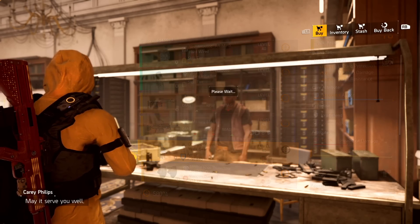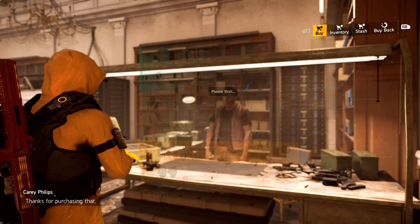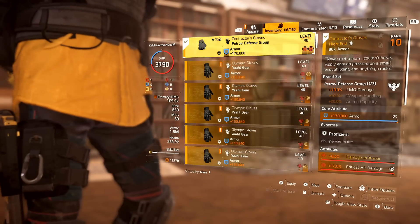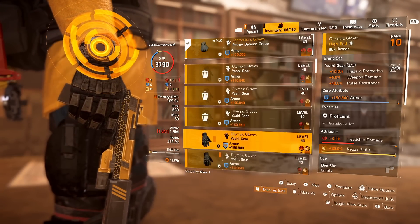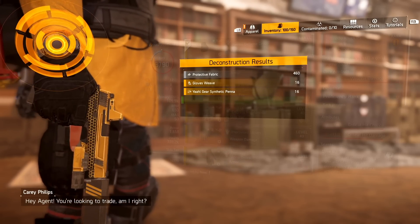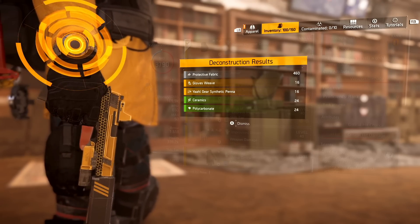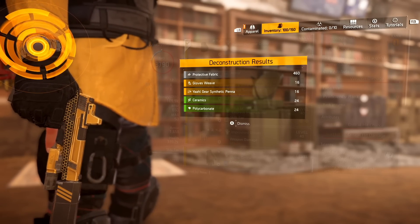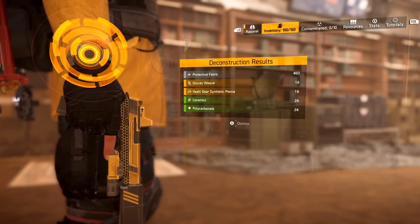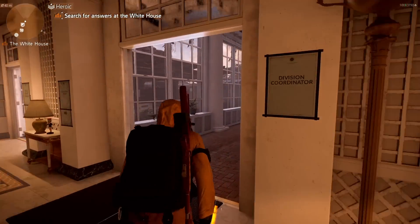The purpose of this is that you can dismantle these gloves and get a Yaahl gear token. So I now go to my gloves, and I have all these Yaahl gloves. I select all of them for dismantle, I deconstruct them, and now you can see right here I have gained 16 Yaahl gear synthetic pinna. What this is for is crafting or optimizing. So let me show you — I go over to my crafting table.